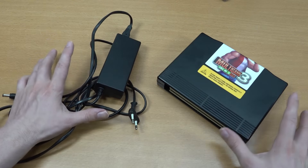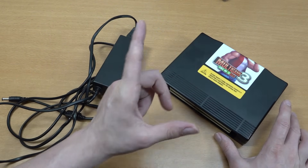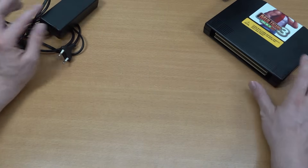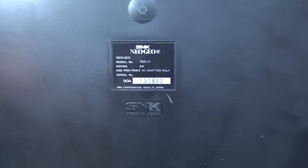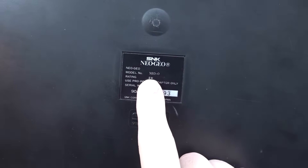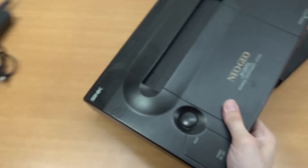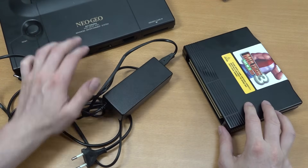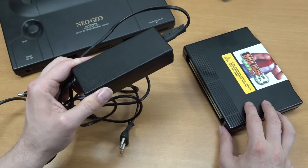They are selling this as a bundle and will give you the power supply, but there is a very important step you need to take. At the bottom of the Neo Geo you will find a model number, and this is very important — with this type of model number, you need to buy the right kit. Otherwise, you're going to be frying your main board inside the Neo Geo. I'm not a big fan of these aftermarket power supplies.